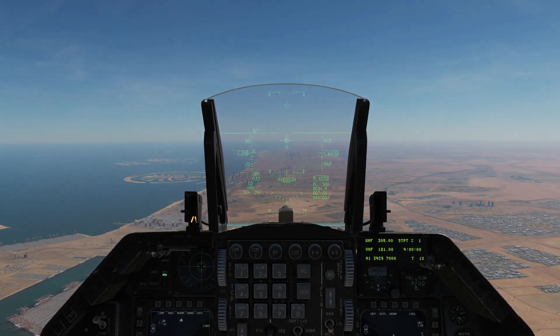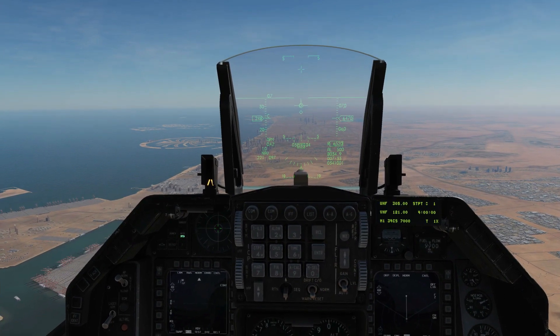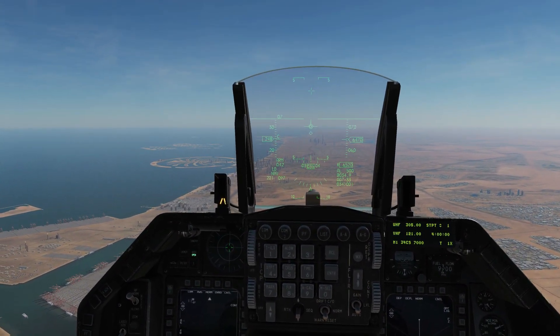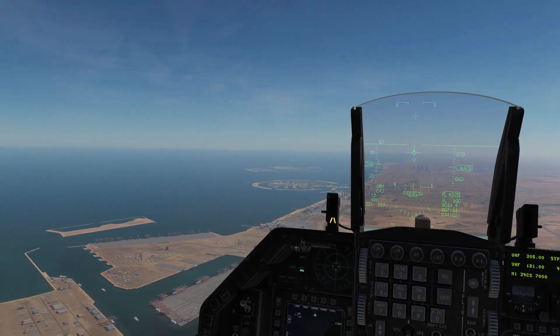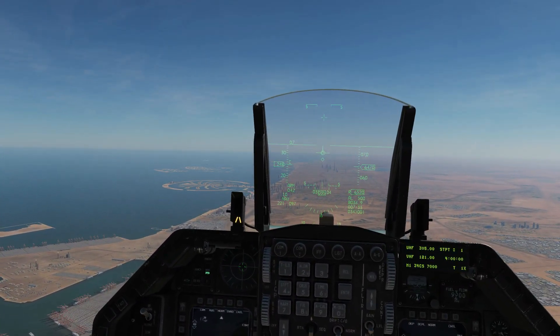Hello everyone, we hope you're all doing very well. Today we're in the F-16C and we're looking at the ALR-56M RWR suite. The RWR in brief is a system that allows us to visualize exterior radar emissions from around us from quite a long range, be them friendly or hostile.